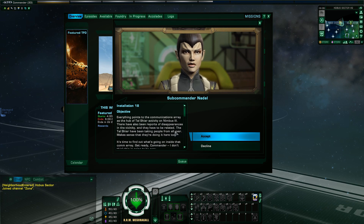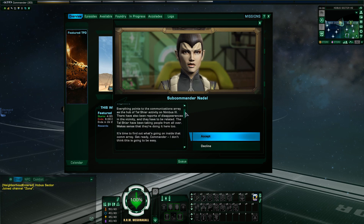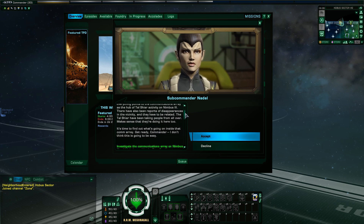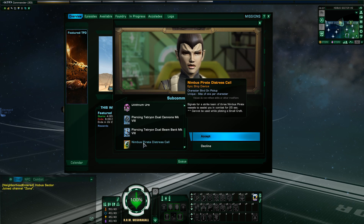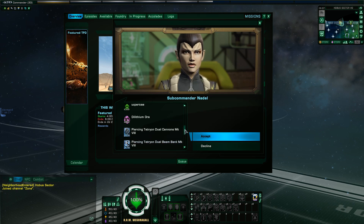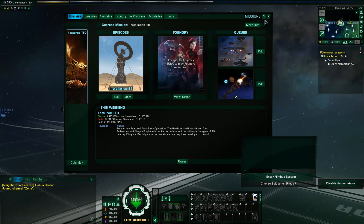There have also been reports of disappearances in the vicinity, and they have to be related. The Tal Shiar have been taking people from all over - makes sense that they're doing it here too. It's time to find out what's going on inside that comm array. Get ready, Commander. The mission dialogue says it won't be easy - I think it's going to be very easy, but it's going to be cool still. Oh yes, you get the pirate distress call - that's really good.